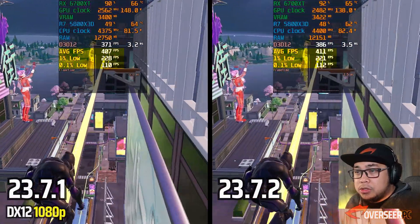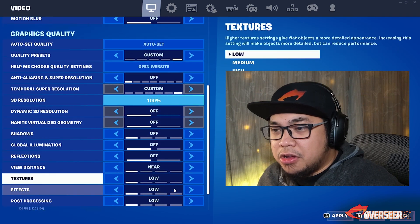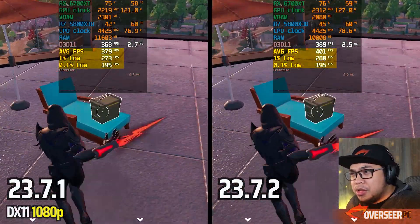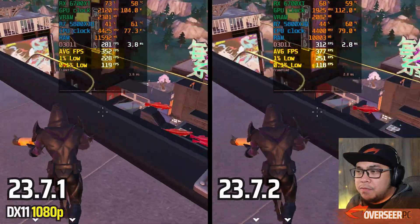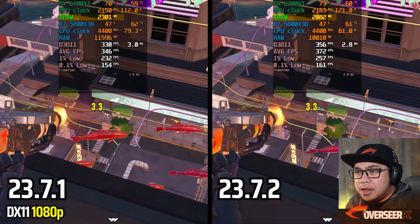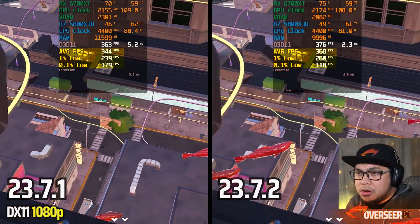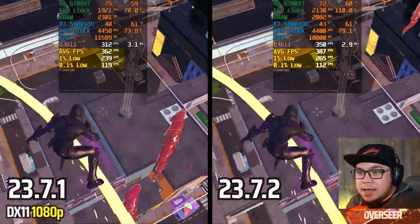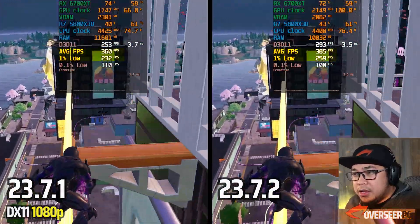Let's move on to DX11 with competitive settings. We've got a city scene with lots of graphics, buildings, and action. It looks like our latest driver is much faster in terms of average FPS. We are using less RAM and less VRAM on our latest driver, and we're getting much higher average FPS. The 1% lows are close, but average FPS goes to our latest driver — so this is a win for the latest driver.